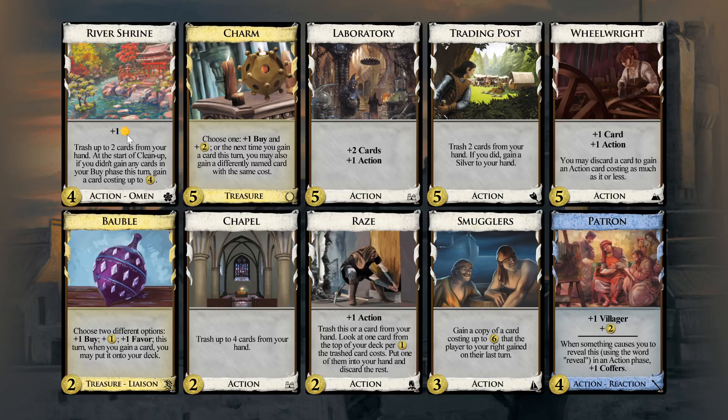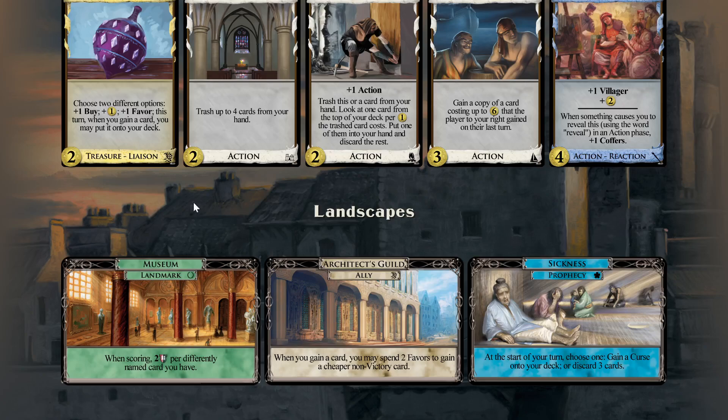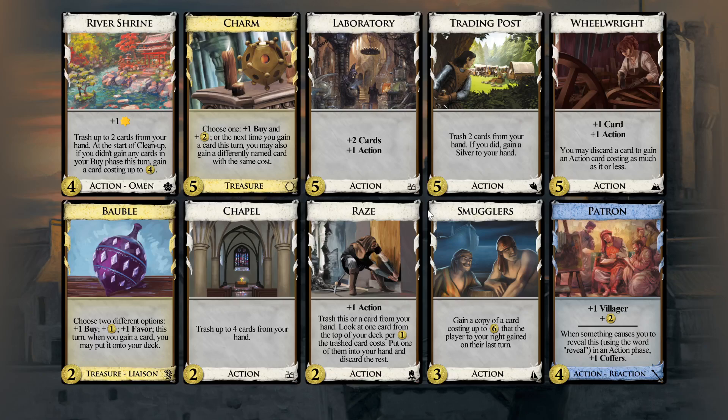Another option would be something like Raise plus River Shrine. Raise is good at thinning, River Shrine is good at thinning. You're only trashing two when you play River Shrine compared to four with Chapel, but you're also gaining something the same turn, which seems okay. River Shrine is giving favors, which means you would activate Sickness. I don't think that matters much — not because sickness isn't impactful, gaining a curse at the top of your deck is pretty painful — but it hits both of you, so I don't know that it changes the equation very much.